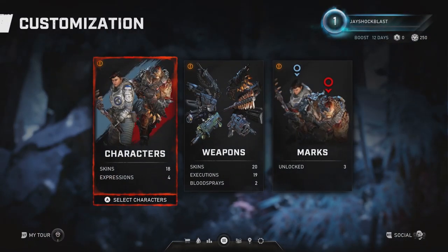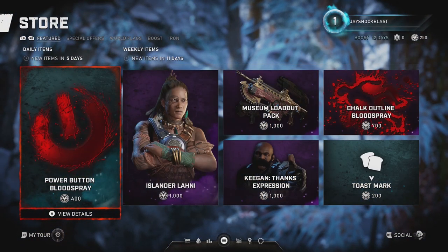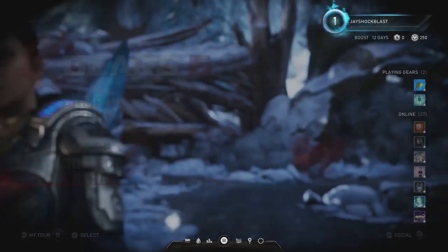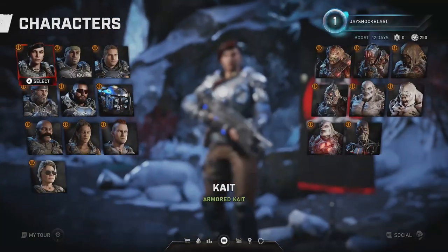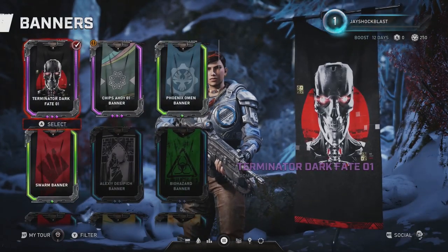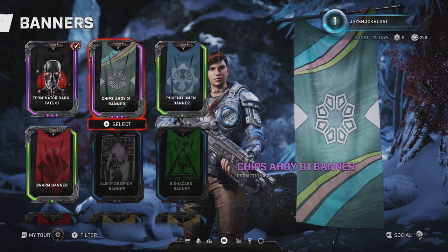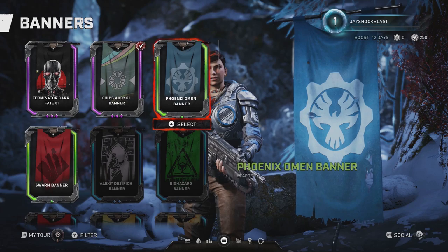It tells me to go in here, customize. Go to store. I don't know where you actually unlock your packs. Go into here, customization. Let's go to banners — there's the Chips Ahoy banner. So that's one of the Chips Ahoy banners that you can get, and it already shows. And look, my boost went to 12 days — it was at 11. So we can go ahead and select that as the Chips Ahoy banner.